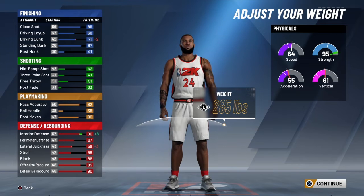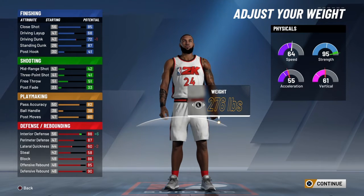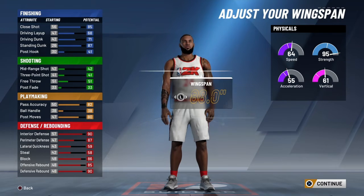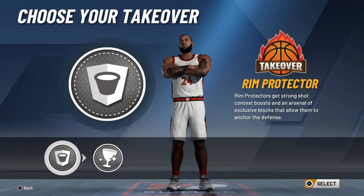As you guys can see, I went with the one with 90 defense. As soon as it reached 90 defense, I just went with that — so around 282 or 283. And we went max wingspan as well with glass takeover.